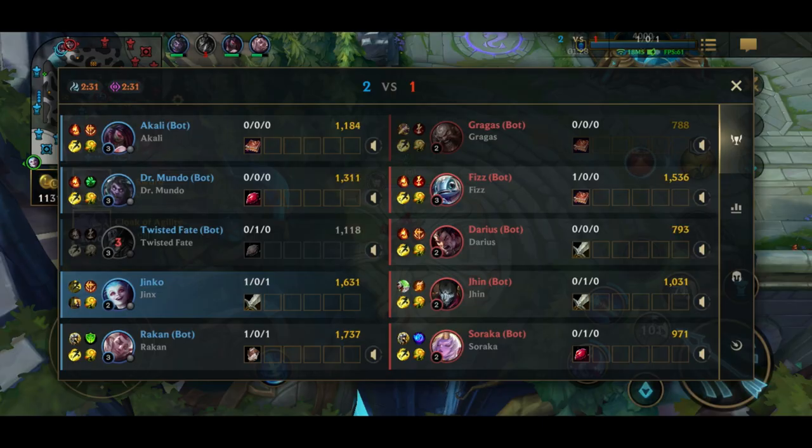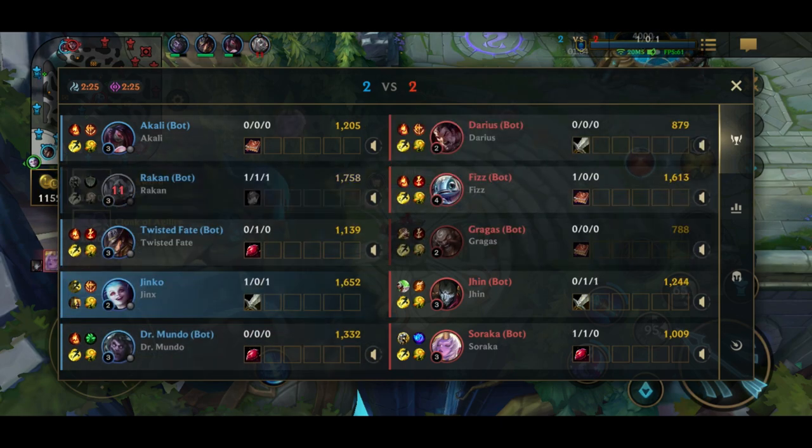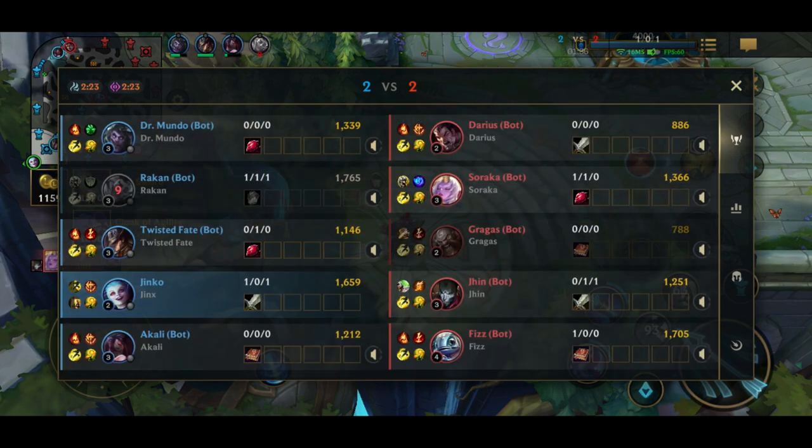By default, the same role from both teams will be on the same line, so it is easier to compare performance between them. But you can also reorganize the players' order by dragging them around.